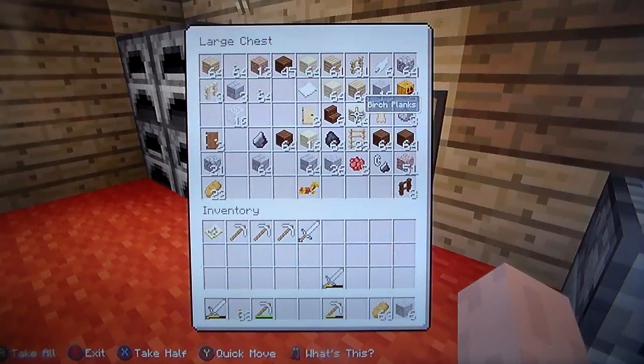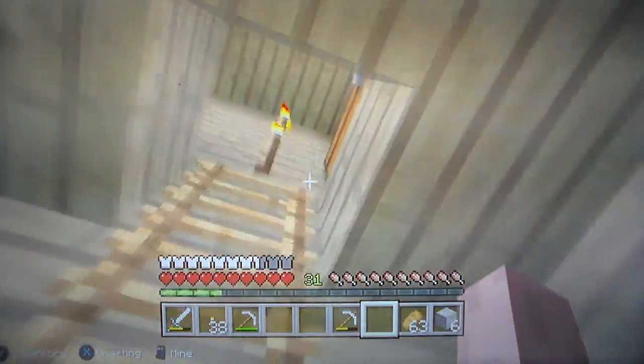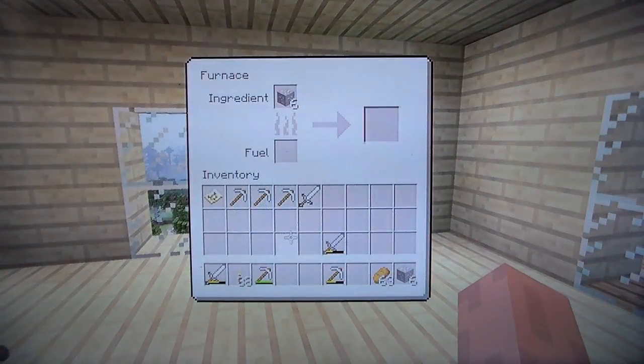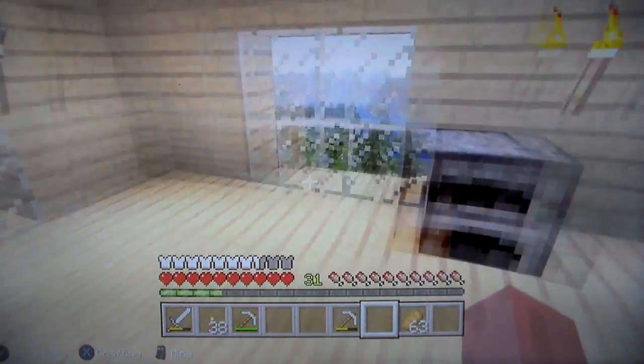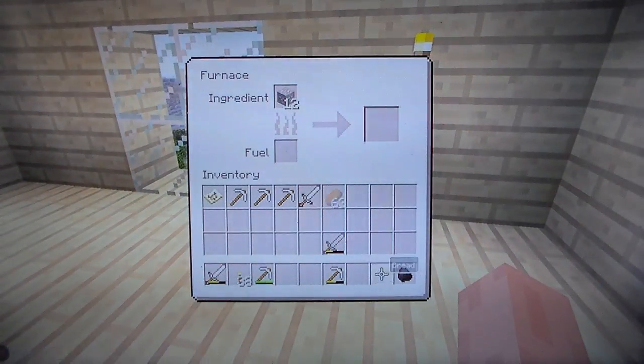We actually have iron ore out of here, and we could burn some more stuff in here. There's 12 iron. How much iron do we have in here? We do not have any iron to burn. So we're going to take about one coal — should be okay. Yeah, we're going to take that and put that right there.